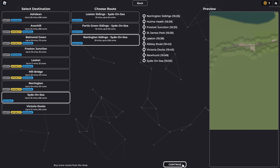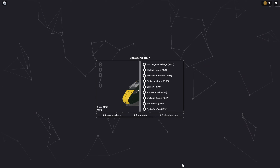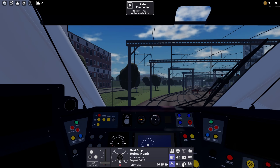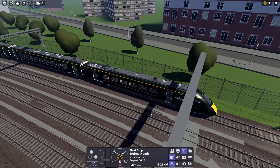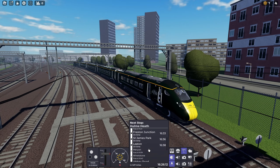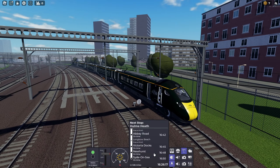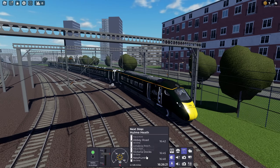I think we should just do Norrington. Norrington 2 to Sidon C, which is a brand new place with this British Railway update. There's the AWS and let's set off. We're on a semi-fast service calling at Holmheath, Thresden Junction, St James Park, Leighton, Abbey Road, Victoria Docks, Newhurst, and Sidon C. It's a new place - new place past Newhurst.